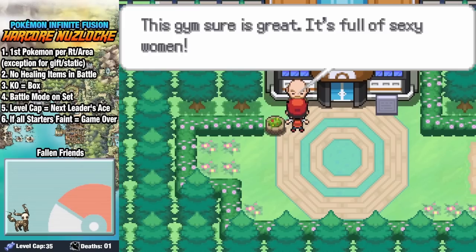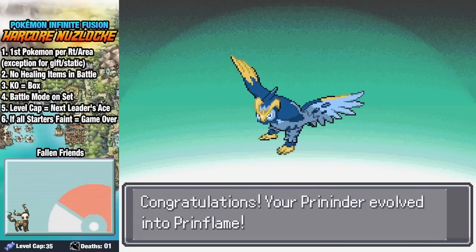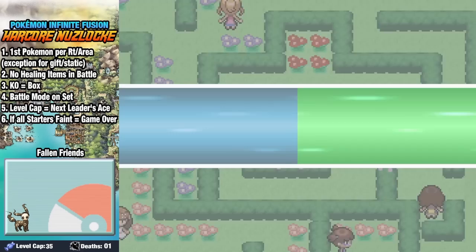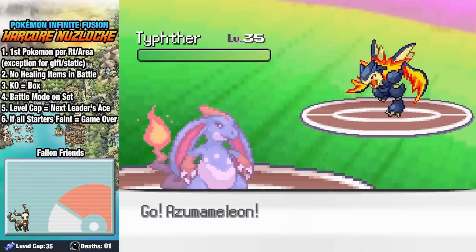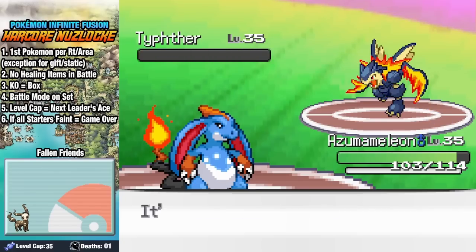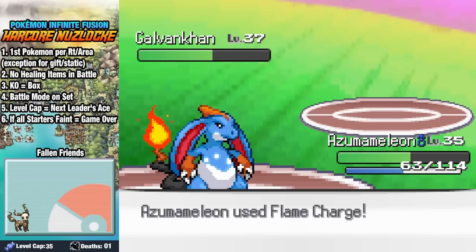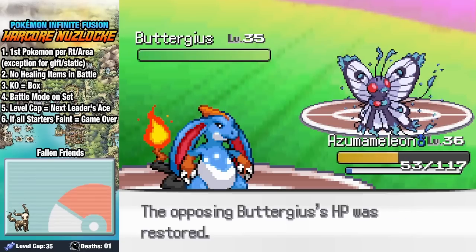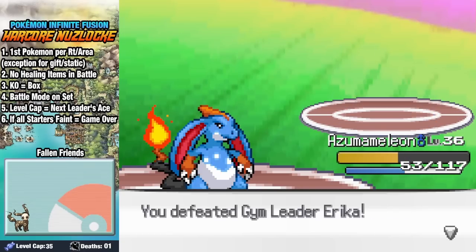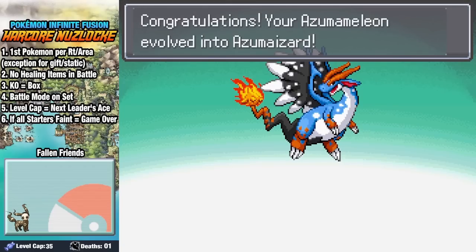This gym is great — it's full of sexy women. In modern mode, Erika's a bug trainer, and I love how all their types are kind of turned on their side a bit. Tyfer, Aquatail Oco, and Galvanacon are all in her roster. After taking a pretty big hit, two Flame Charges manage to take out the big guy. Buttergeese barely holds on, but after healing up we manage to take it out and earn our Rainbow Badge. Azimilian hitting level 36 during the gym battle evolves into what might be my new favorite Charizard Fusion — he just looks like the friendliest dragon you've ever seen.